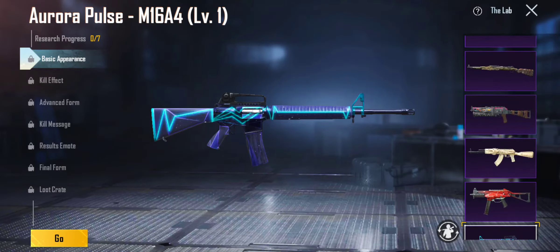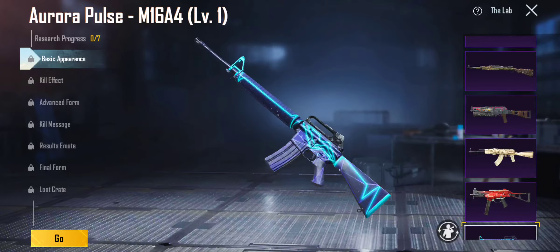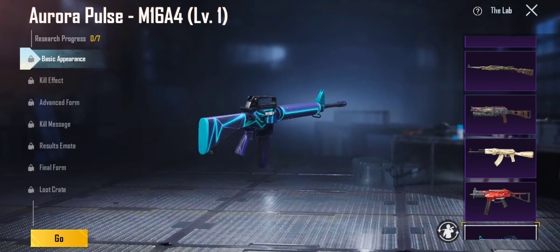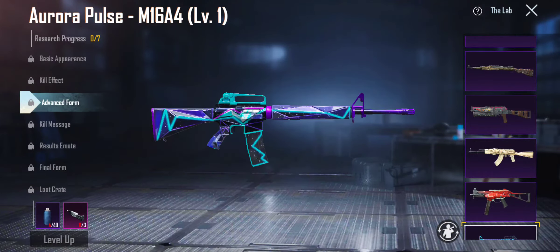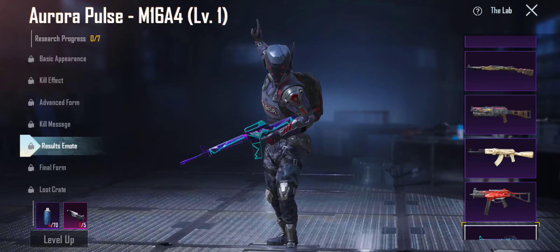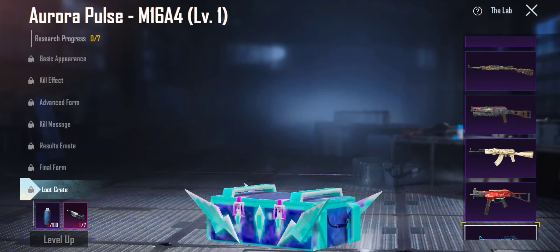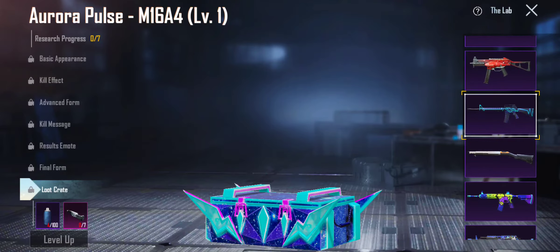We got Oreo Pulse M16A4 — this is either the first or one of the best upgradable skins on this M16A4. This shit is lit, dude — look at that, level one is lit. Kill effect, advanced form, kill message — results, emote. The emotes — damn, that's cool. You got the final form — the final form is too much. Advanced form, I'll stick with that. I'm gonna give this a good 7 out of 10.